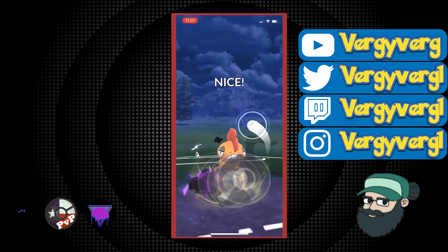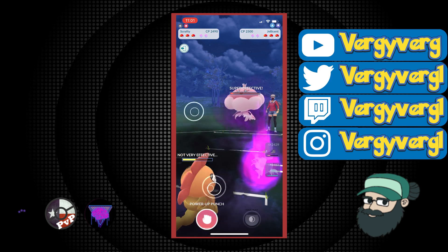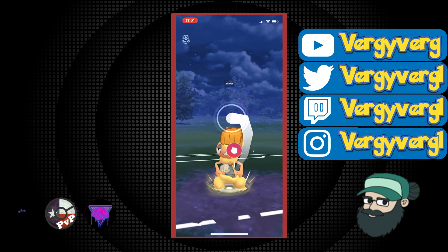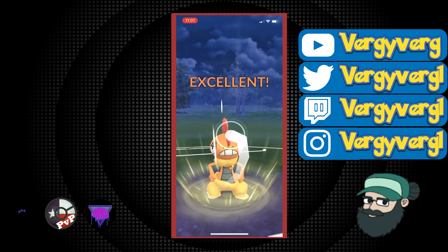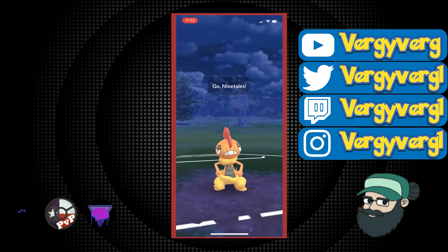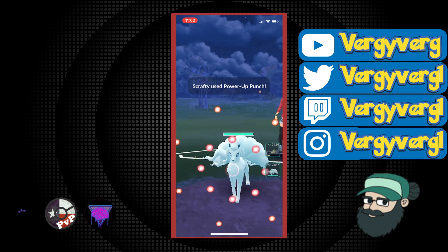I thought about going for a great throw here, then decided to go for the full excellent. We don't get it down and it's actually got a lot of HP left. I'm going to go for this Power-Up Punch. I'm not going to be able to get it down beforehand. He ends up shielding, which is really interesting. Then I go for a Power-Up Punch and I see in the top right corner they've switched in Alolan Ninetales, so I'm going to switch in my own Alolan Ninetales right after.